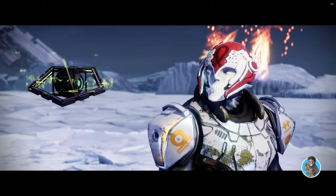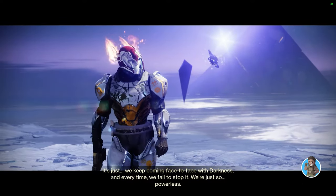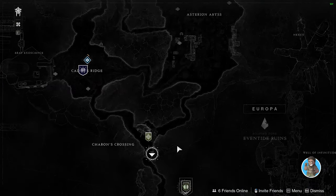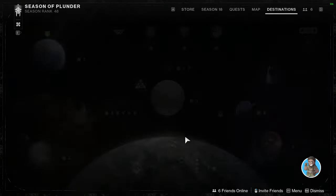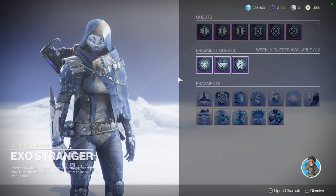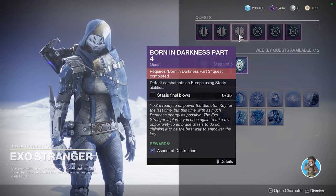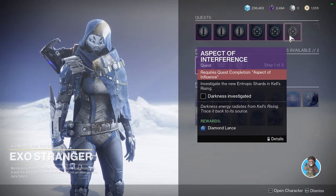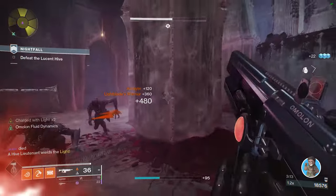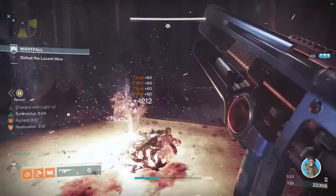Stasis is actually unlocked one ability at a time through the Beyond Light questline on Europa. At the end of the quest the subclass is unlocked, but then you have to go to the Exo Stranger to get aspects and fragments. To get aspects you have to complete a series of multi-part quests, and to get fragments you complete quests based on PvE or PvP modes — but you can only unlock two fragments per week.